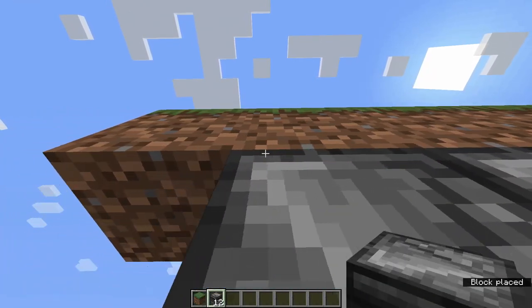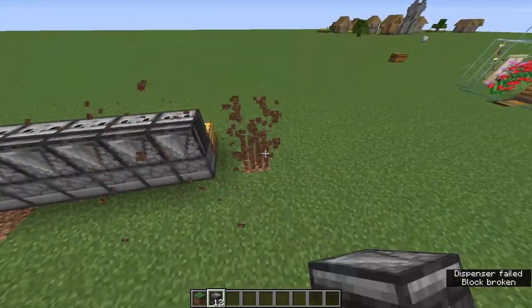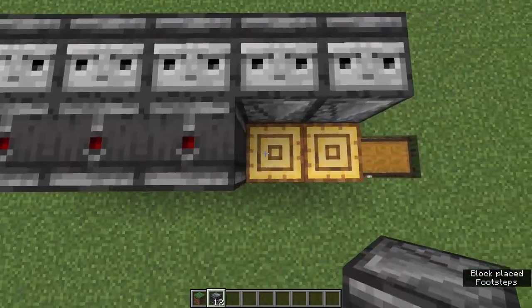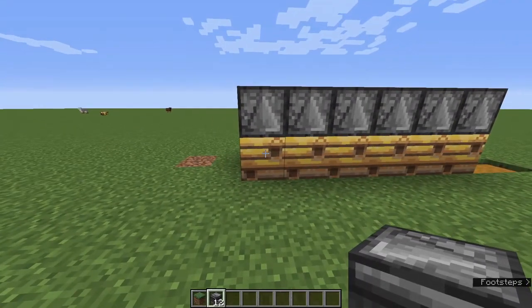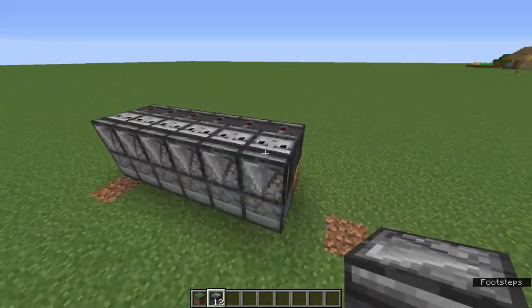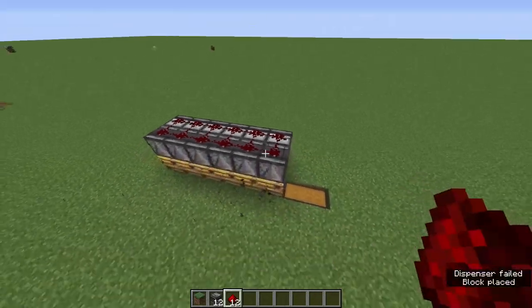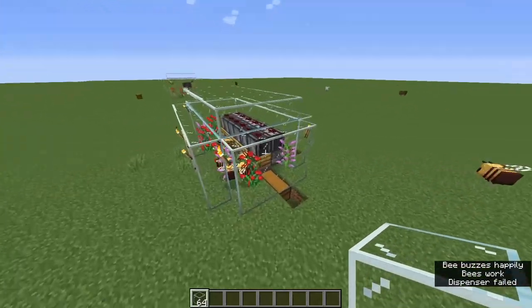Go underneath and place your observers. Make sure the arrow is pointing down and the face is pointing up. Place one observer per beehive on this side with the face up, and on the other side place observers facing downward. Then place all your redstone on top connecting them, and the redstone circuit is complete.